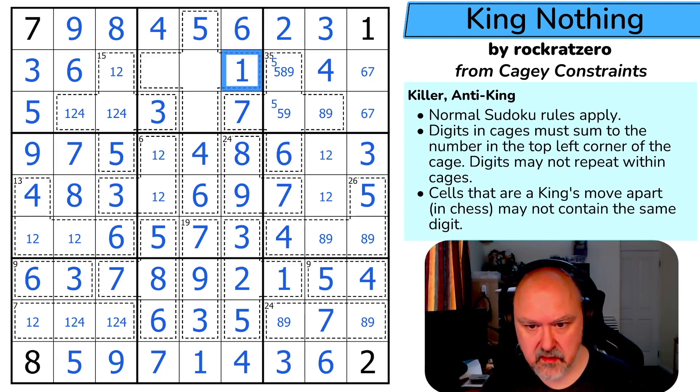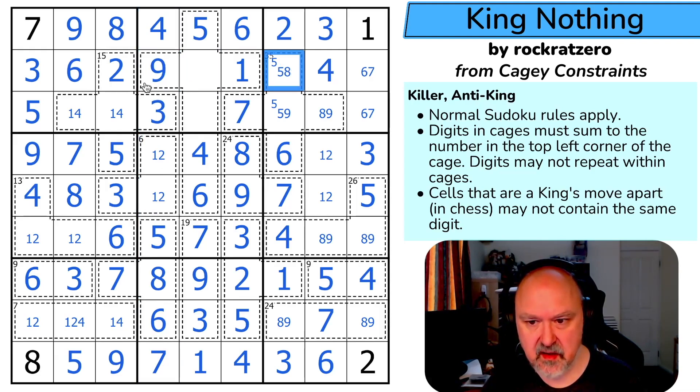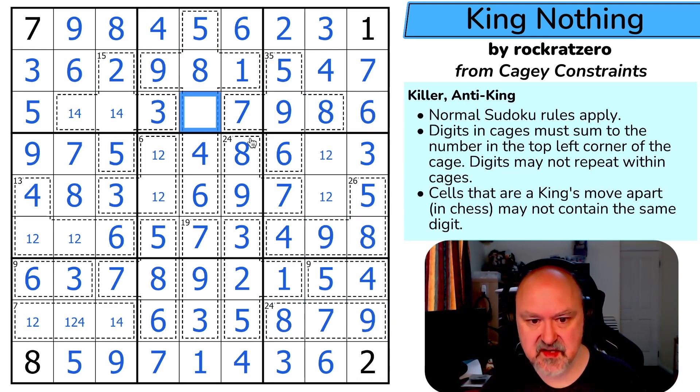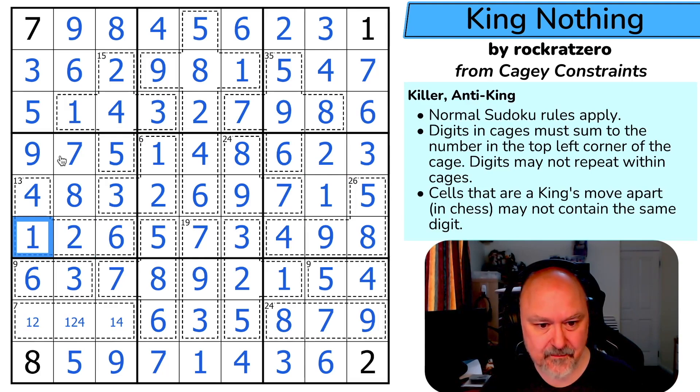This cell is a one, which makes that the two and eliminates two from those. The two looks down eliminating two there. I now know this is one through eight — this is the nine, eliminating nine. The six looks across making that the seven and that the six. This has to be five or eight — it's eight. This is five, this is nine, this is eight, making this nine, this eight, this nine, this eight. This is a two, making this the one and this the two, and so on — the final cells cascade: one looks up making that the four and that the one, down to the last placements.